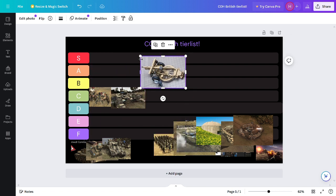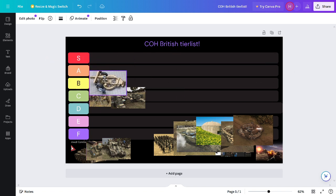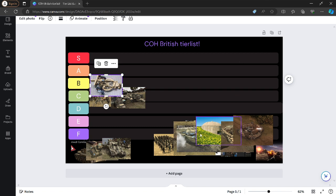Howitzer. The reason I'm doing this is because all their building defenses take PopCap — they take people. Same with the Flak 88, which I did rank. I'll put this in B tier. It's a pretty good howitzer and you don't need a Doctrine for it. It's the only heavy artillery in the entire game that doesn't need a Doctrine.